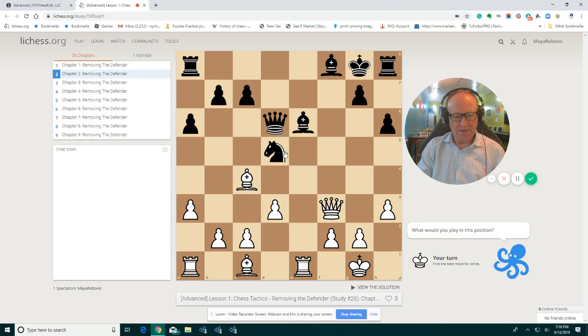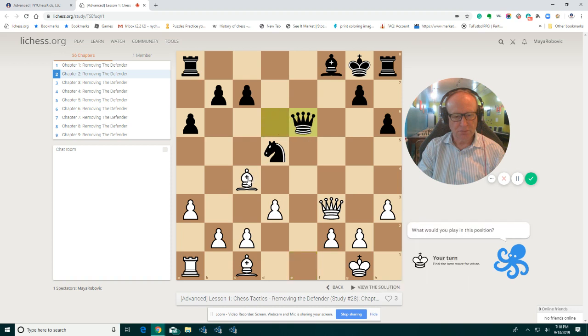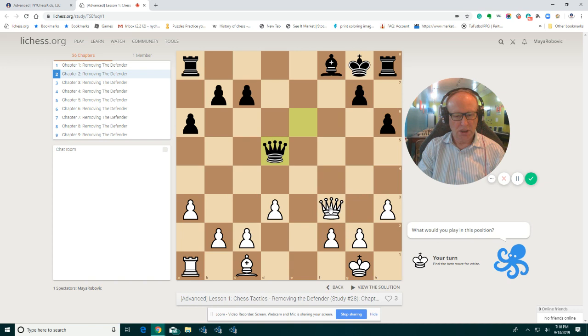We have an attack on the knight with the bishop and the queen, but the bishop is protecting and the queen is protecting. If we remove the bishop, if we play rook e6, queen has to take, then bishop takes on d5, and it's a pin. We are winning the queen. Rook takes on e6, bishop takes, and we win the queen.